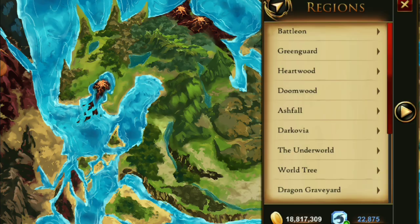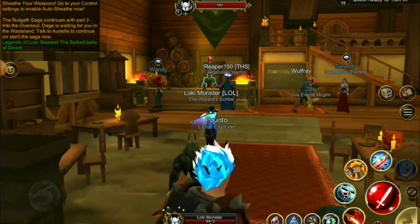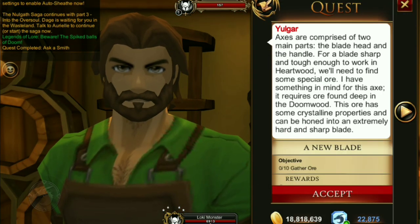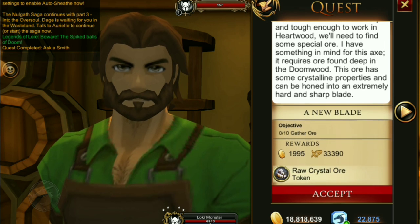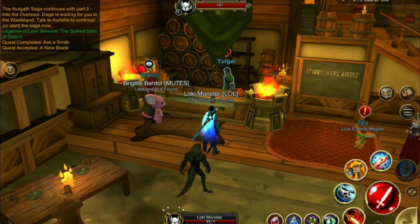Buy the Iron Arena Axe and take it back to Yogur at Yogur's Inn — Batalon, Yogur's Inn. I should have forewarned you: this whole entire video is a spoiler. Now that we've handed that in, we're going to need 10 ores as well. Yogur gives us a hint that they're crystal and they're found in Doomwood.